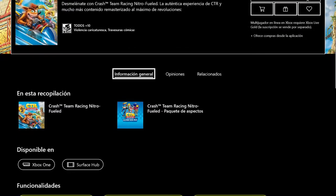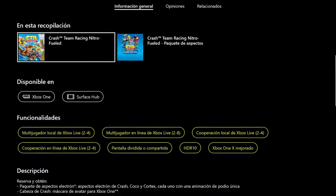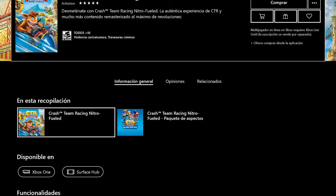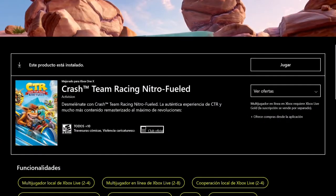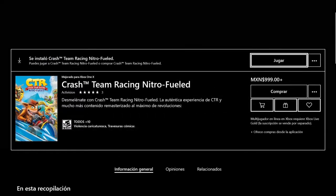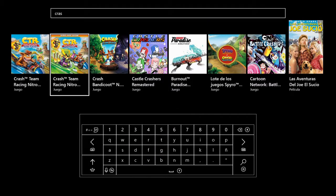First of all, let's analyze what comes with the version we bought — the luxury version, so to speak: the Nitrous Oxide Edition. I'll show you in two parts what the first two videos I'm going to share with you are. I'm going to cut it into parts so we can check out what the Nitrous Oxide Edition contains. That's the version I bought — the Nitrous Oxide Edition.